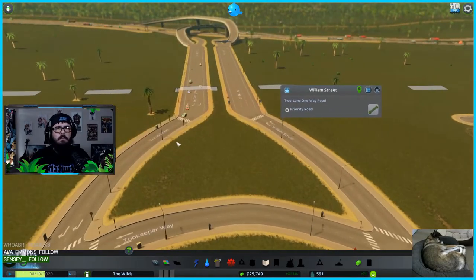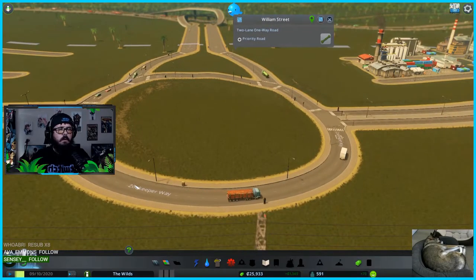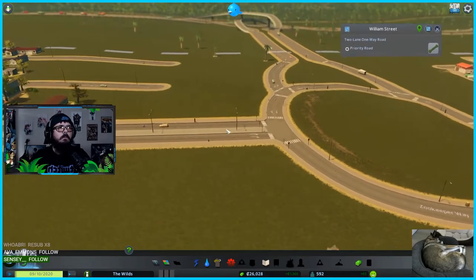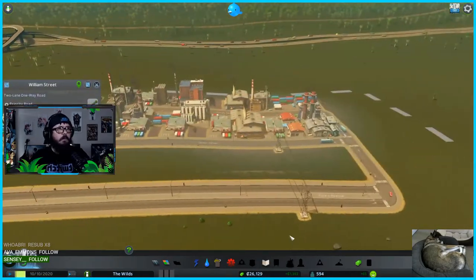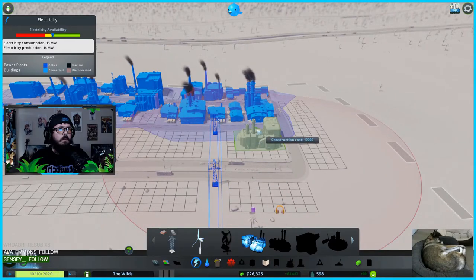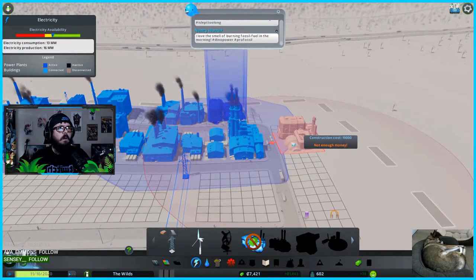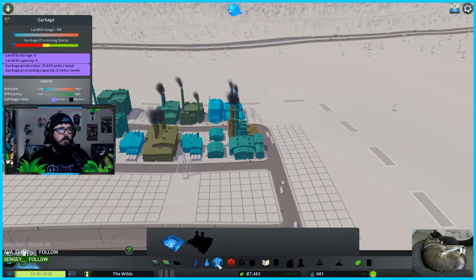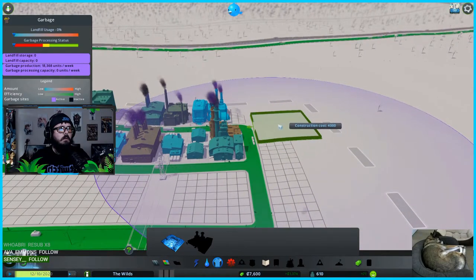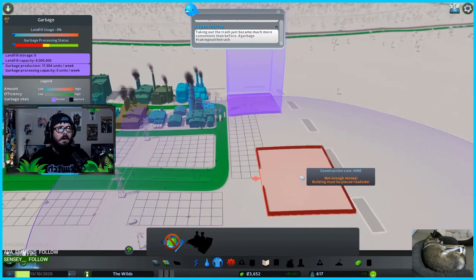I also did not read whatever pop-up that was. Apparently in Wales, roundabouts are named based on what's in the middle — so this could be 'Zookeeper Way' if I add a zoo in the middle. We have enough money to build something! I also want to do another power plant over here. I love the smell of burning fossil fuel in the morning. We need garbage routes — let's put the landfill back here, off on its own in the middle of nowhere. Perfect. Wall Street — we've got a landfill going.